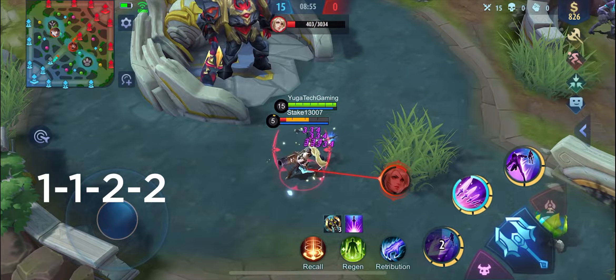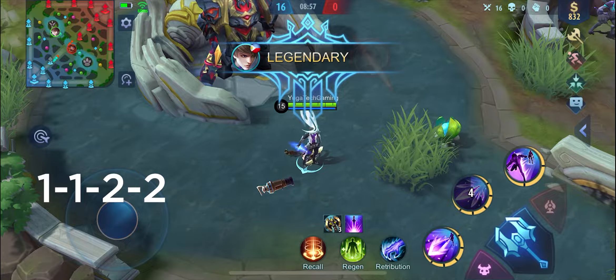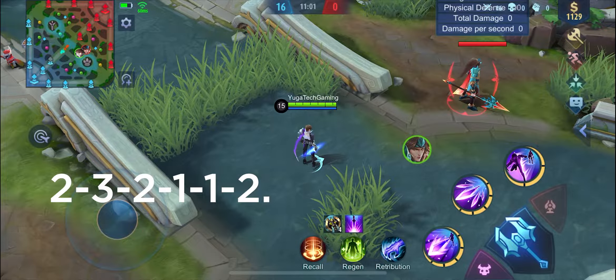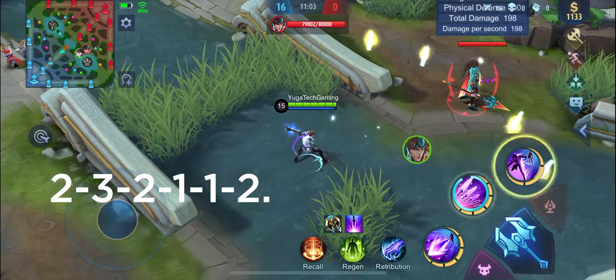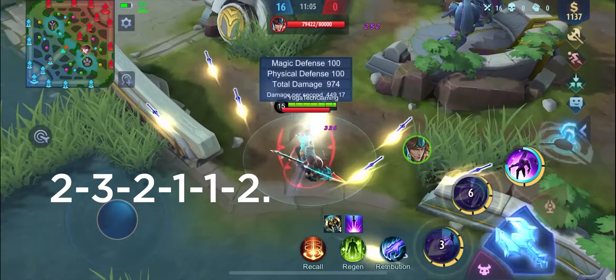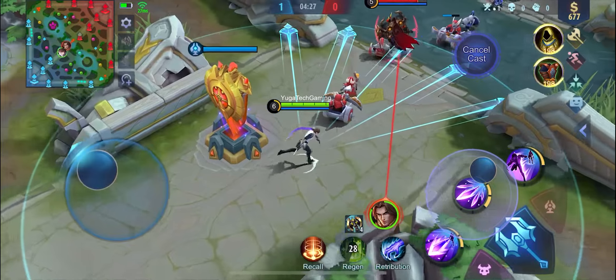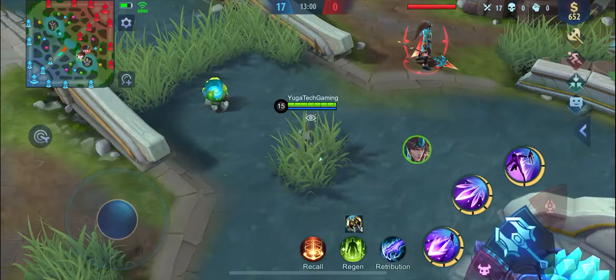You can also use the very basic combo for Gusion: the 1-1-2-2. This will be effective against enemies with low mobility and if they are alone. And now for our stream combos. First is the 2-3-2-1-1-2. This is like the first combo of 2-1-1-2, but it doubles the damage because you will use Gusion's second skill twice. So instead of 5 daggers, 10 daggers will hit your enemy if you succeed in using it with proper timing. This combo must be used if your daggers are near your enemy and far from you.